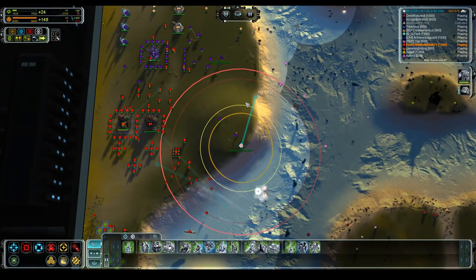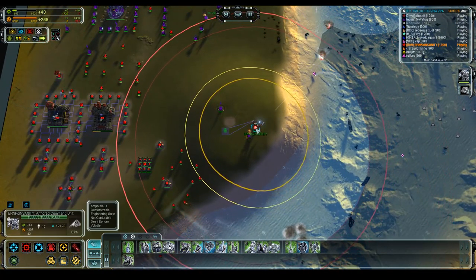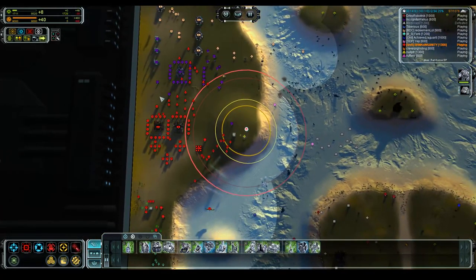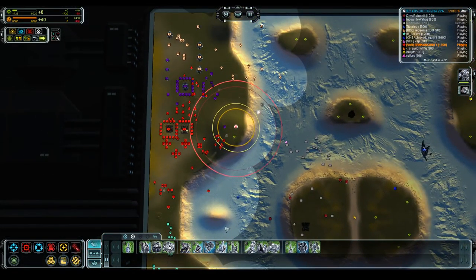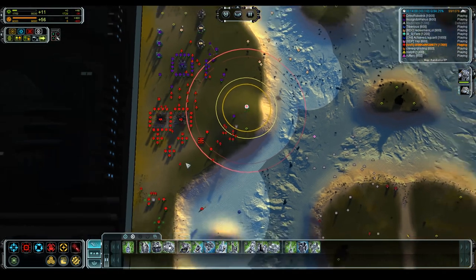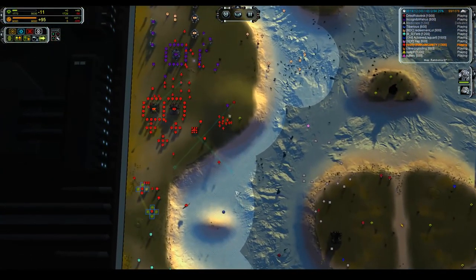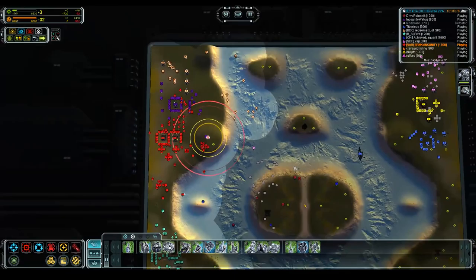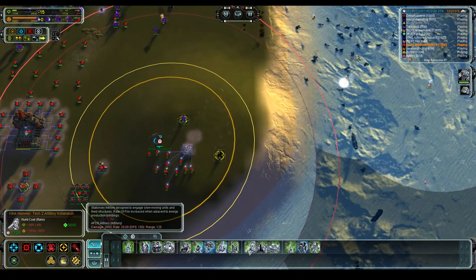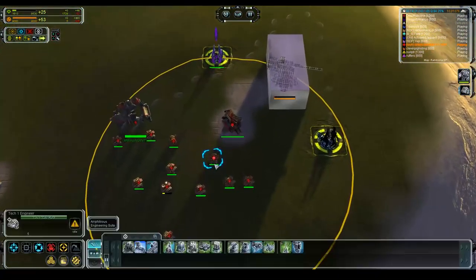We're going to come over here, do the same, drop a Triad in the back, and finish with engineers — right now we're just in survival mode waiting to get sniped. We're going to send our ACU back down here to deny the ACU that's about to come on land. These guys are brutal. We're going to start a Klink Hammer and leave it for the engineers. Now we've got a T2 point defense which is going to kill artillery at this range.